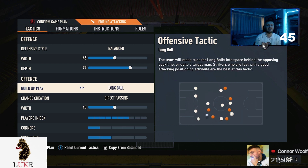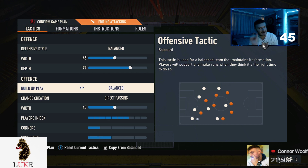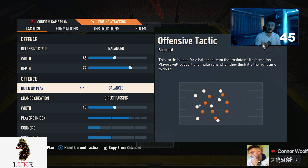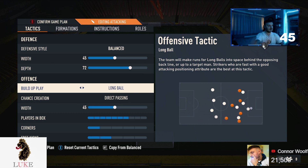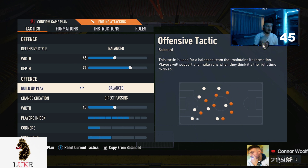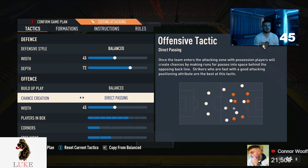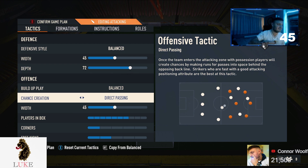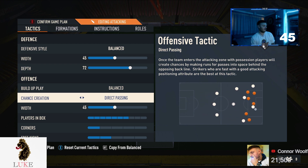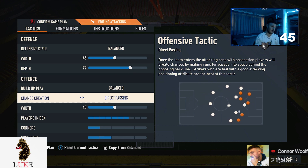Long ball is definitely a viable option — it really really is. I just prefer balanced; I think balanced is ever so slightly better. But if you're struggling with creating opportunities, definitely give long ball a go — it might all of a sudden transform your game, with players making a lot more runs. For me though, I like balanced. And of course it's going to be direct passing — I should get it printed on a t-shirt. Direct passing is the way to be; it's just so overpowered on both new gen and old gen.